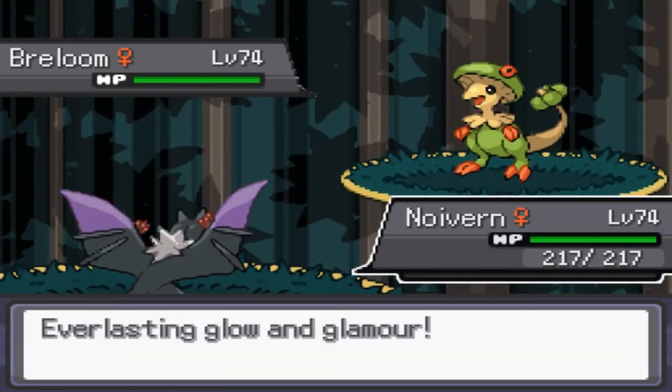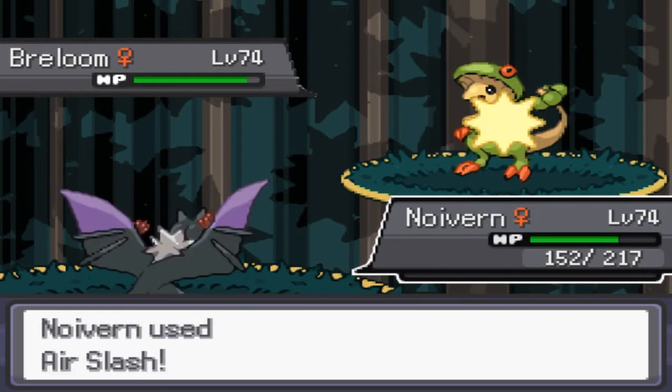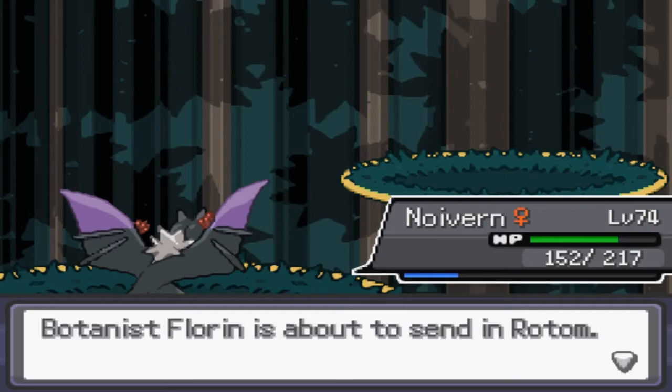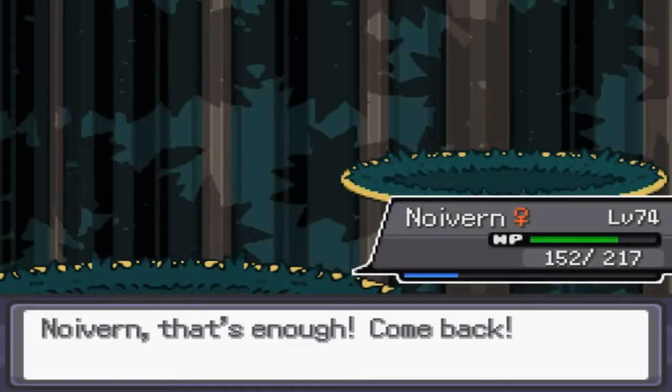The first matchup is obviously the most basic — Breloom. You've got to use a flying type; there's no reason to mess around with it. Breloom is going to get one-shot by any powerful flying move at this level, so that's straightforward. It's got Spore and stuff but it shouldn't really matter as long as you're faster.